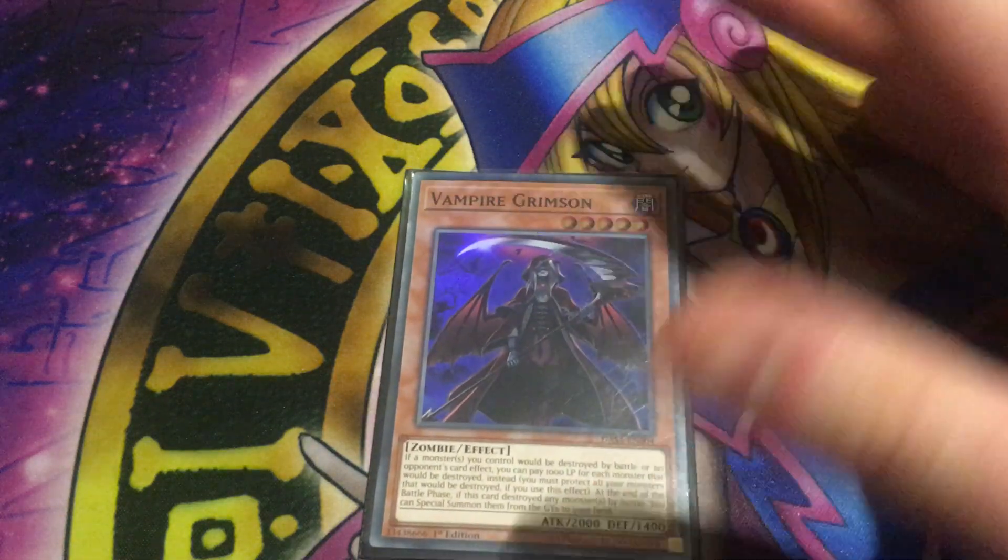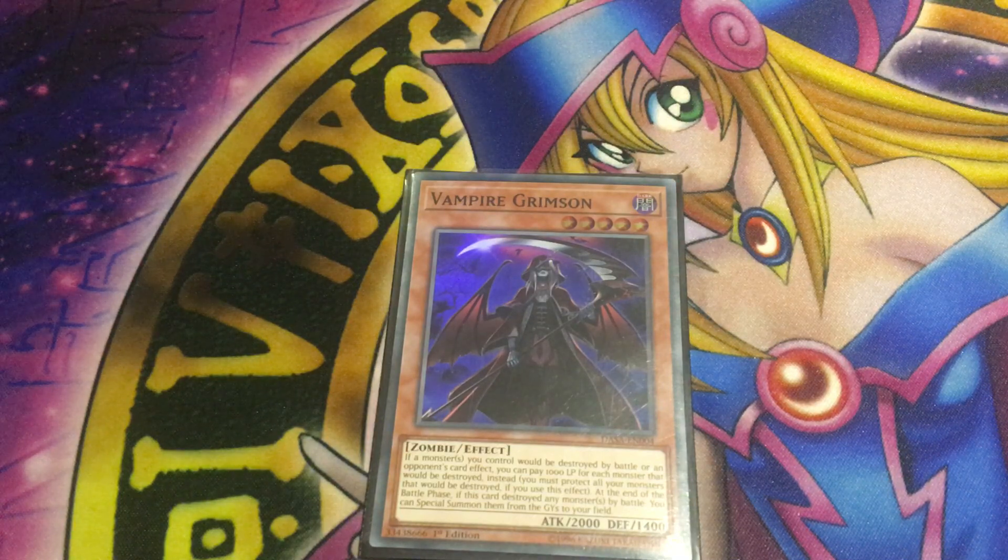Next up is the level 5 Vampire Grimson. Vampire Grimson is a level 5 dark zombie with 2000 attack and 1400 defense. If a monster or monsters you control would be destroyed by battle or an opponent's card effect, you can pay 1000 life points for each monster that would be destroyed instead. The downside is you must protect every single monster that would be destroyed — so if you're going to lose 5 monsters to a Raigeki and you want to save one, you're paying 5000 life points. At the end of the battle phase, if this card destroyed any monsters by battle, you can special summon them from the graveyard to your field. She provides needed protection for an archetype that has practically none, and if used correctly, can be a decent one-off.